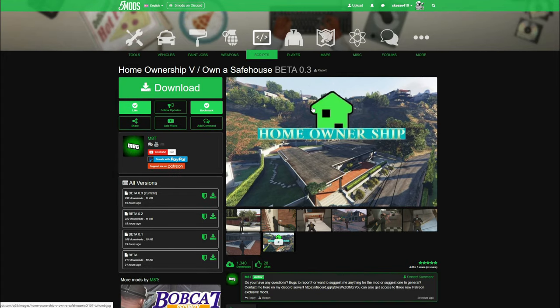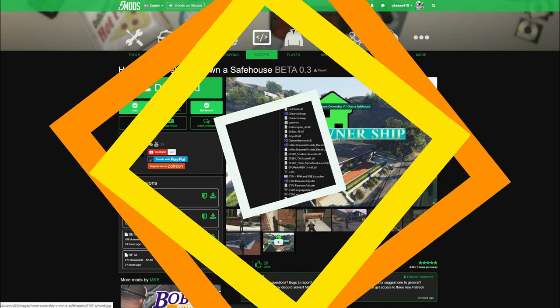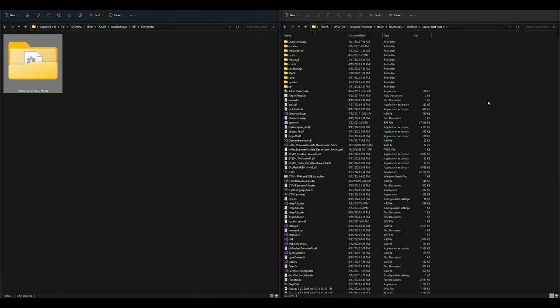Once you have your requirements installed and Home Ownership downloaded, it should look something like this. On my left I have the Home Ownership V download, and on my right I have my GTA V directory open. We need a scripts folder — make sure you have one. If you don't, create a new folder and name it 'scripts' all in lowercase, then open it up.